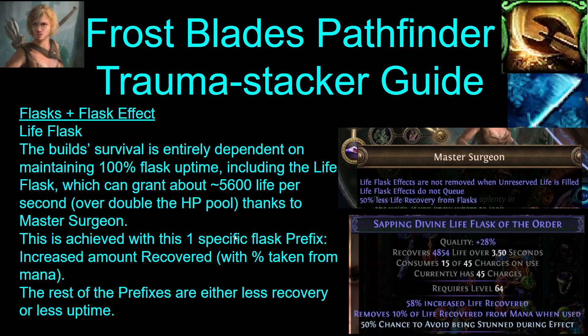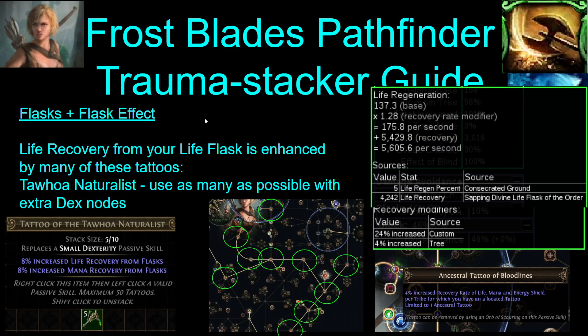The life flask — the survival of this build is entirely dependent on the life flask because of Master Surgeon keeping it on all the time. You can get up to about 5,600 life per second with this flask. You have to get this specific prefix: increased life recovered with removes life from mana. This is the best consistent life-per-second prefix — the rest either have less recovery per second or make the duration too short to keep it up all the time. The life recovery from your flask is enhanced a lot by life recovery from flask tattoos. You can slap these on your dex nodes — I would suggest you get about 10 of these at least, if not more.